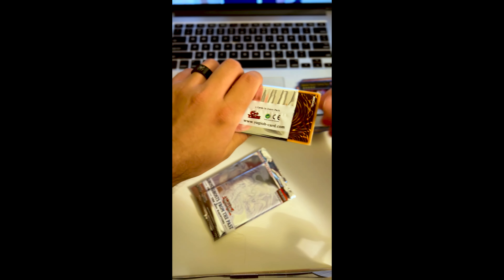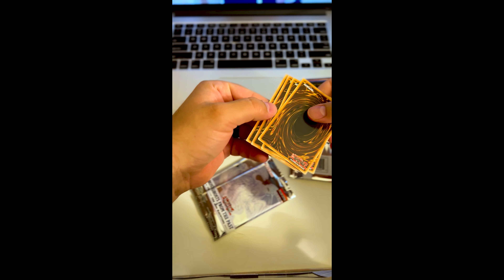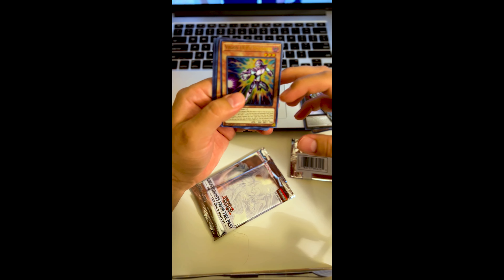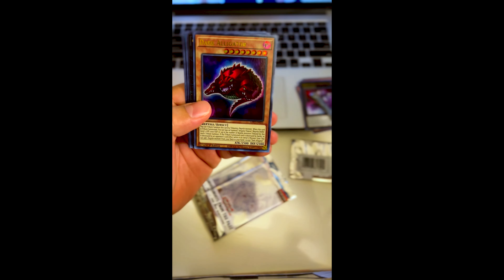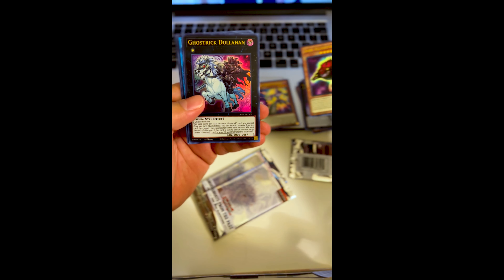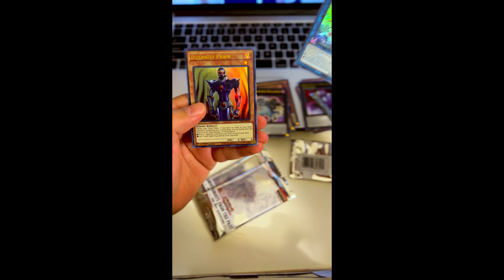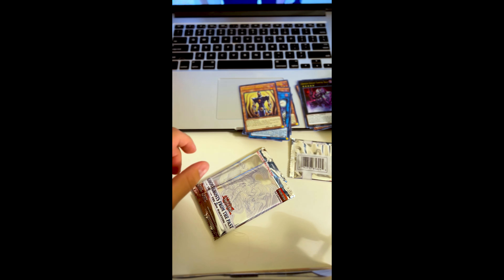Let's move on and take a look at the next pack. Vision Hero Poisoner, Dark Alligator, a Ghost Dual Hen, Vampire Sucker, Eternity Pawn — still no ghost rare.